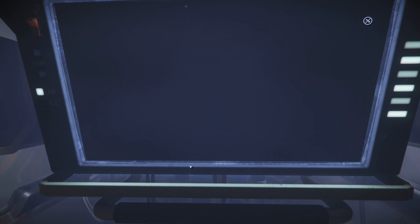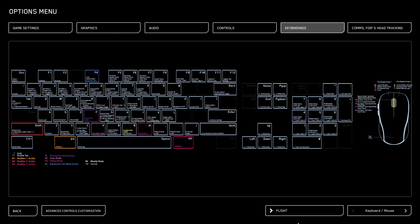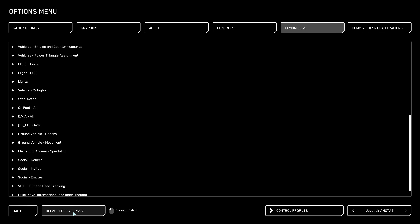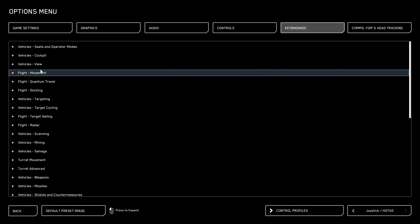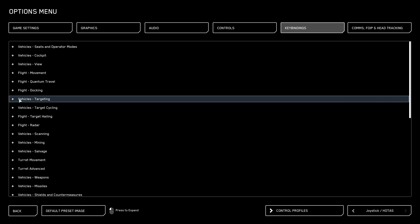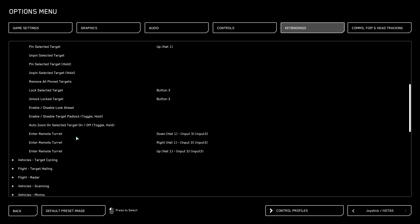What you can do is go to your options, go to key binds, go to whatever you're using. I am going to be on a stick and you'll hit advanced controls. And it's not where you think it would be — this setting is not under turret settings, it is under vehicle targeting, which is a bit odd, but that's where it's at.